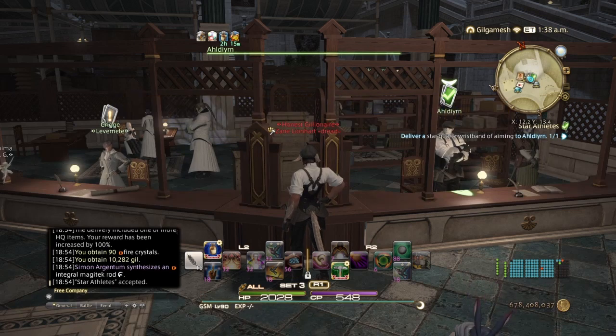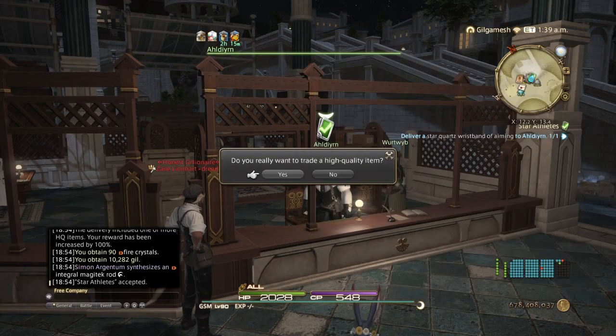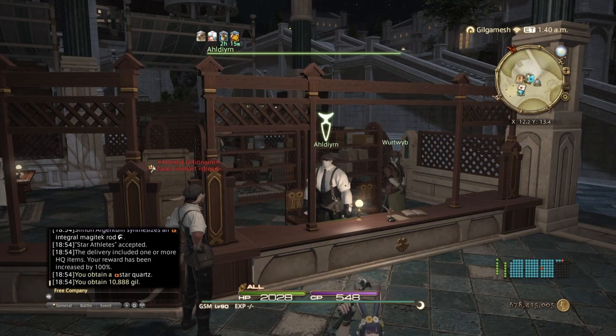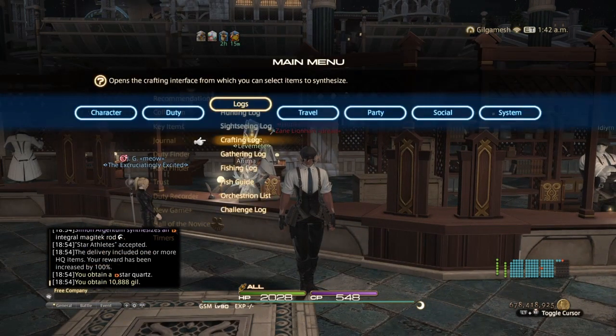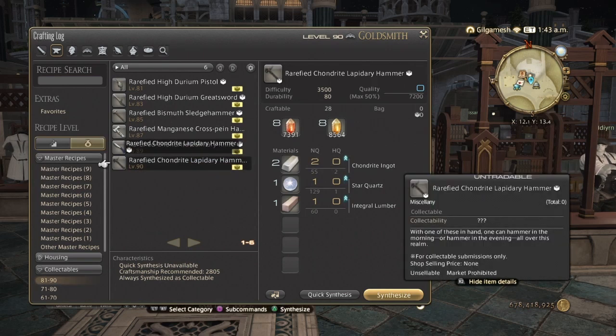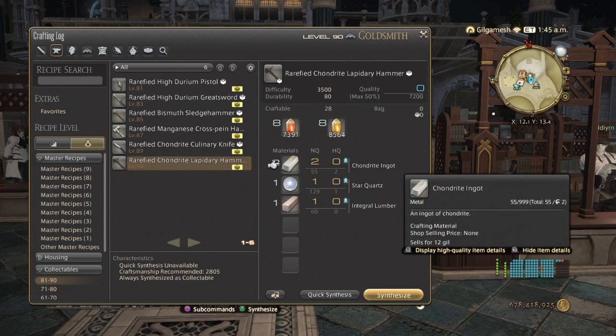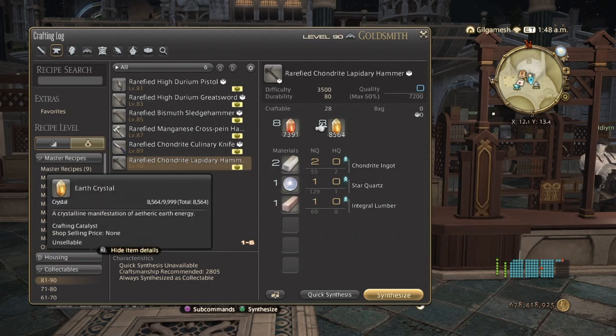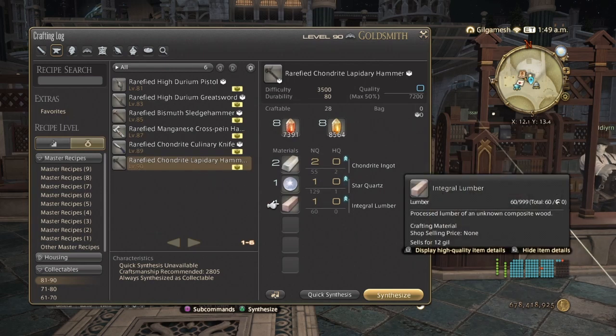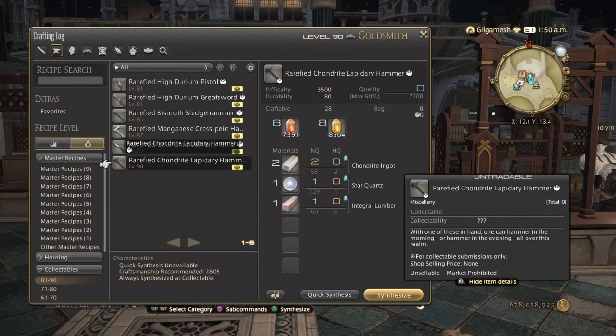I finally got the Honest Gillionaire achievement — my 10,000th gil earned. There's your gil if you have the leve quests available. When you're done with all that, you start doing the rarefied chandrite lapidary hammer — you need one integral lumber and you can see the chandrite and the star quartz, plus your fire and earth crystals. If you don't want to do this, just stick to quick-synthing the chandrite and star quartz while your leve quests regenerate in 17 days to get the 100 back, or do six per day — that's up to you.